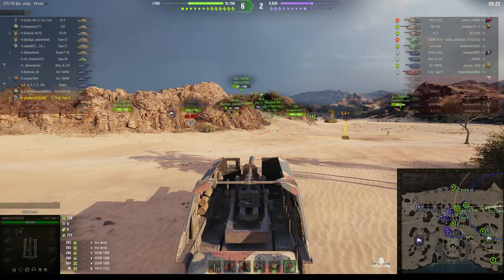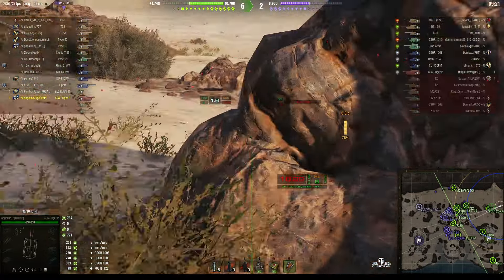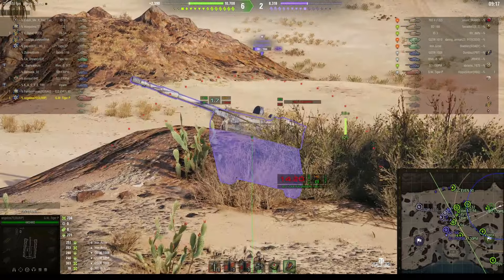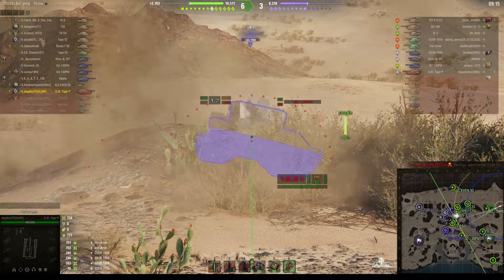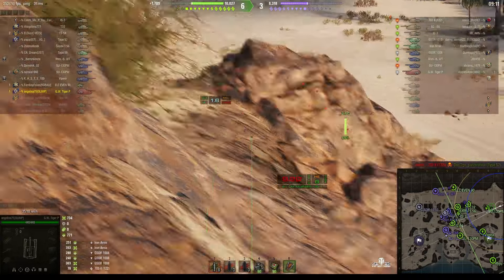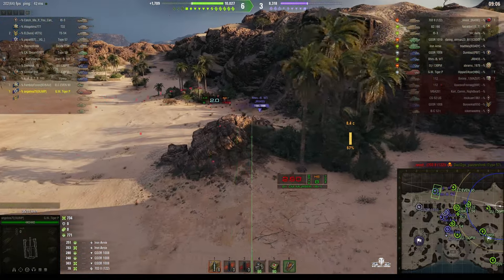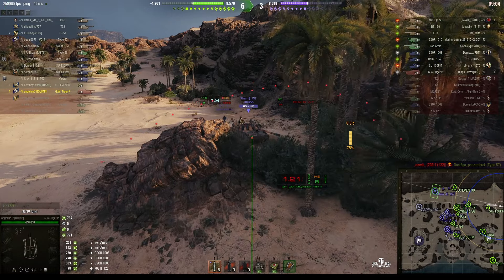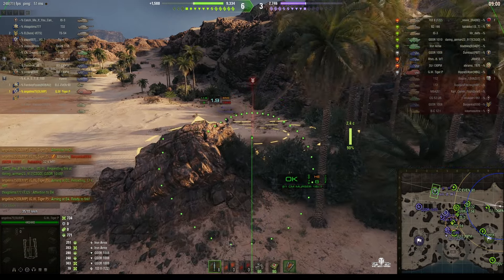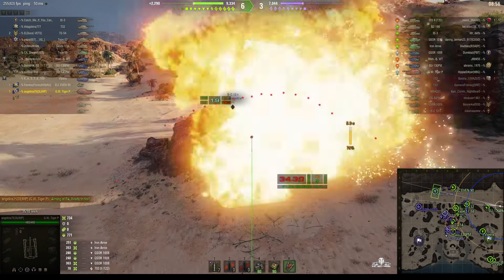Of course the GW Tiger P never existed. It's a nice thought by Wargaming that they would have used the split hulls from the Tiger P — the Tiger Porsche — to make a Geschutzwagen. But I don't think it would have actually happened in the end. I'm certain they would have used them for the Ferdinand instead, being a rock solid tank destroyer or assault gun with an 88mm gun.